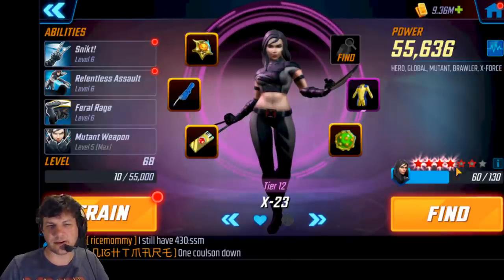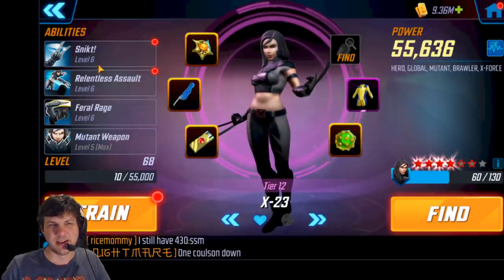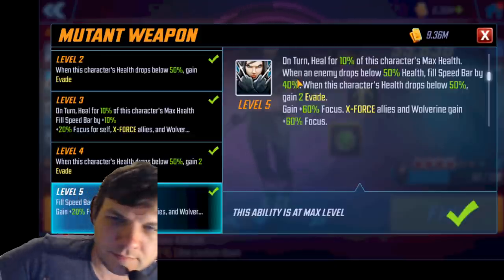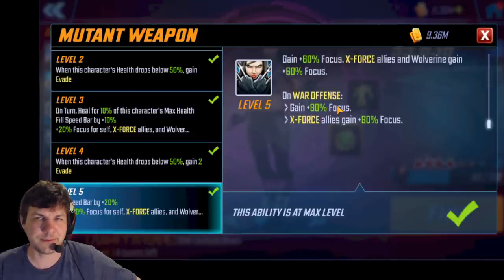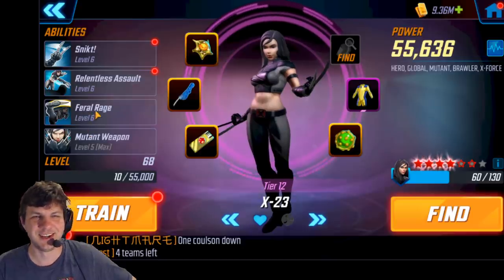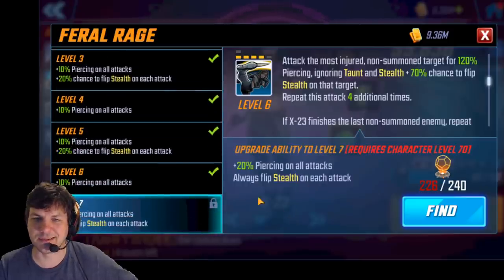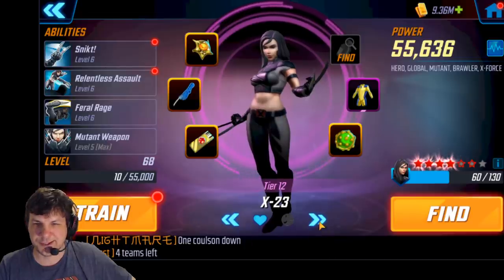X-23 is at 6 red but only 4 gold right now. When her blitz comes around I'm going to go hard on it to unlock more stars. Right now I've only done her passive as a T4, which gives extra speed bar fill by 20%. Whenever an enemy drops below 50% health, it fills her speed bar by 40% — that's the trick. In war, her special already gets 10,000% focus, so her base focus is going way up from all the passives. I'm not sold on her ult yet — 20% damage is nice and always flipping stealth, but I'm not sure you really need to max it.